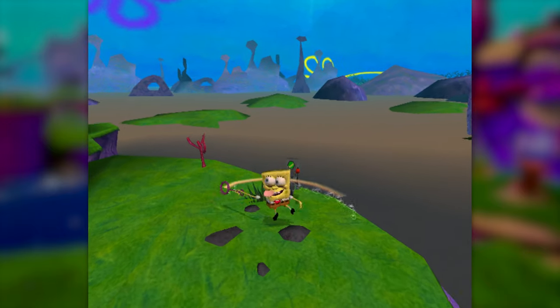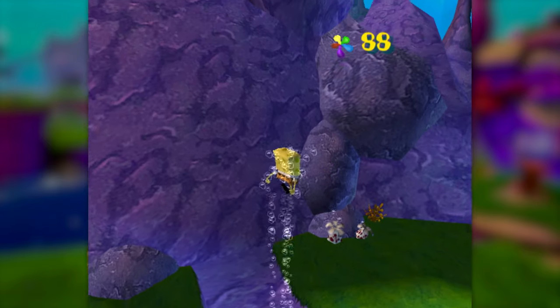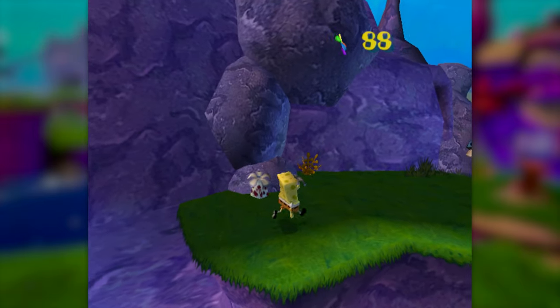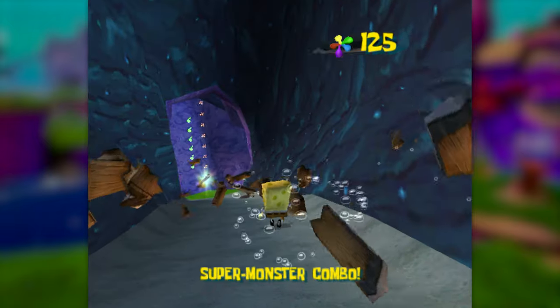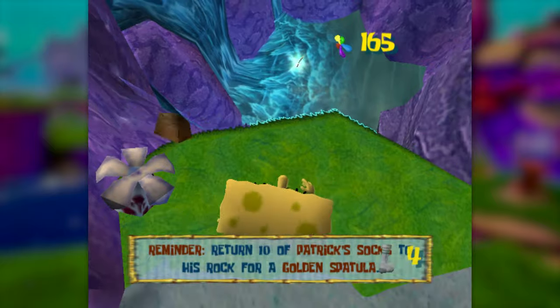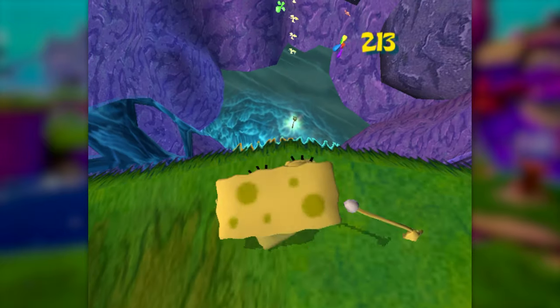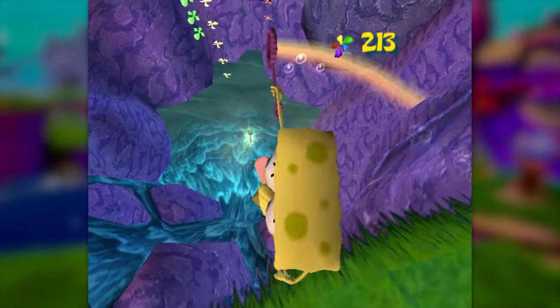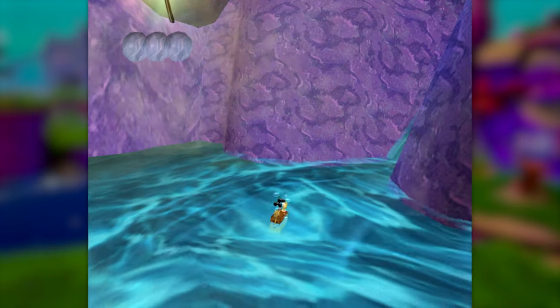Now let's head into Jellyfish Fields. This gap right here shows how poorly equipped we are to handle this environment. This is the tiniest gap in the goddamn world, and we can still barely get across it with a bash and a ledge grab. We're able to grab this sock right here, and even though we can technically grab the spatula right now because the Hand is disabled, we can't quite get enough distance with any combo of our moves to make it there.